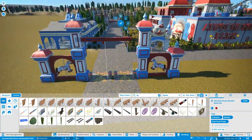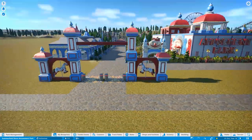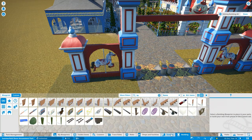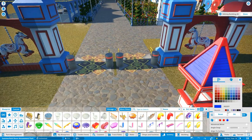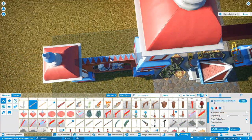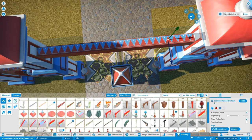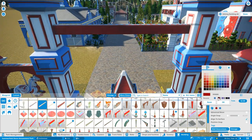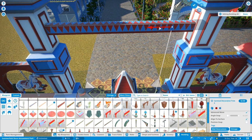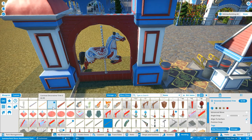One of my favourite ever amusement park entrances is at Liseberg in Gothenburg, Sweden. It's a beautiful entrance with a tower structure - they recently put a screen on the front. It still has that traditional feel with all the lights and follows Liseberg's colour scheme of red and green. A lot of what I've done in this park has been inspired by Liseberg and Gröna Lund, another park in Sweden in Stockholm.